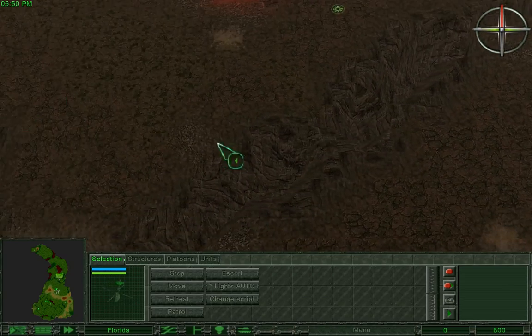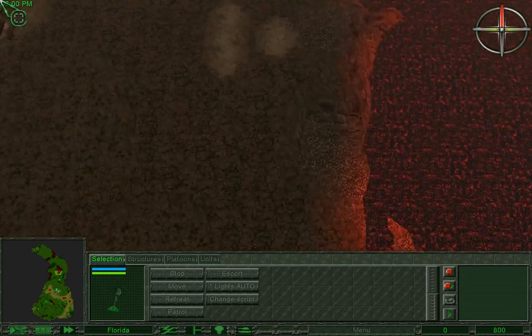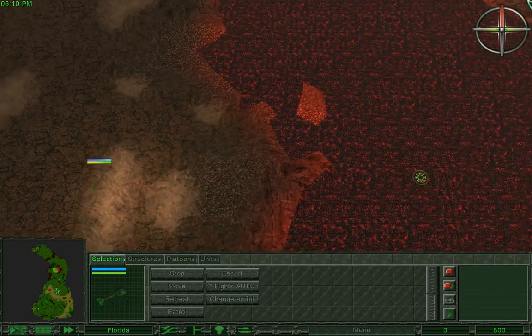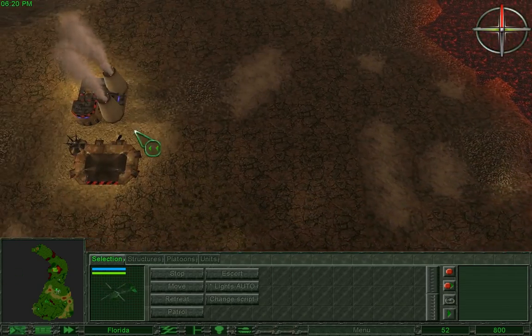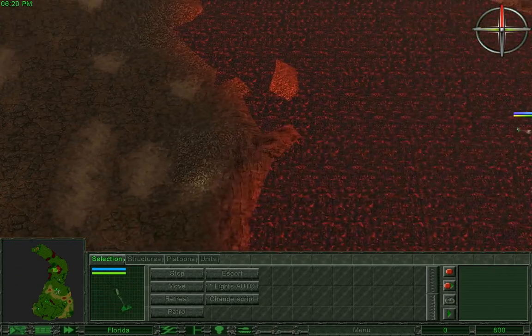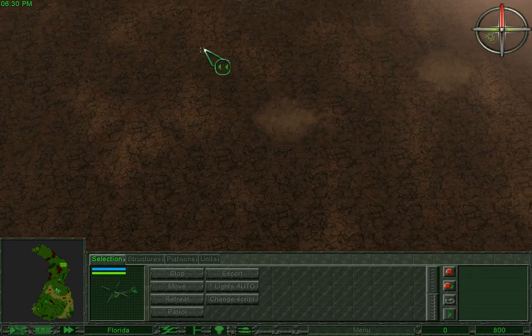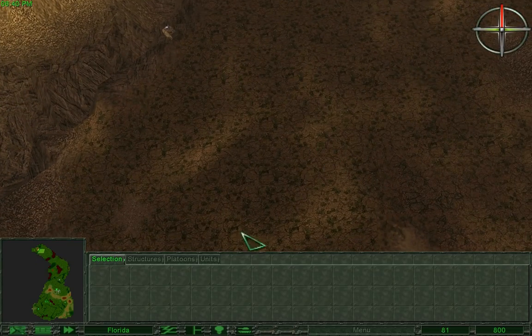Let's have a look if there are resources up here. I was expecting more resistance, you know. I'm going to tell this guy to move over here — if he dies, I know something's up.